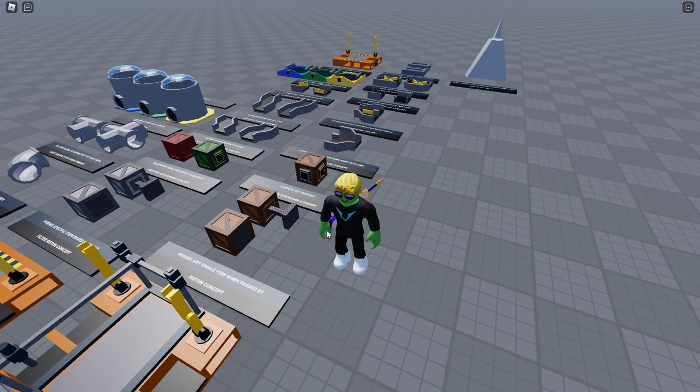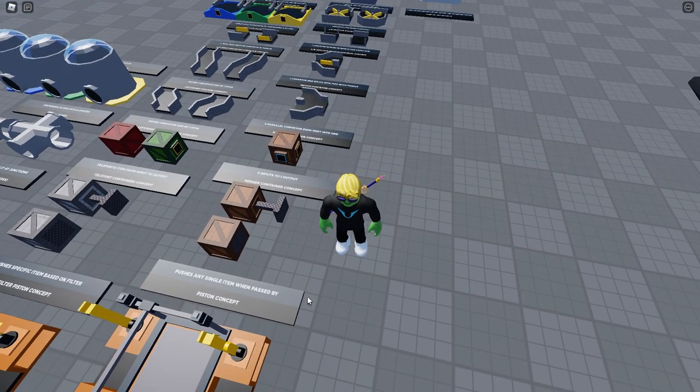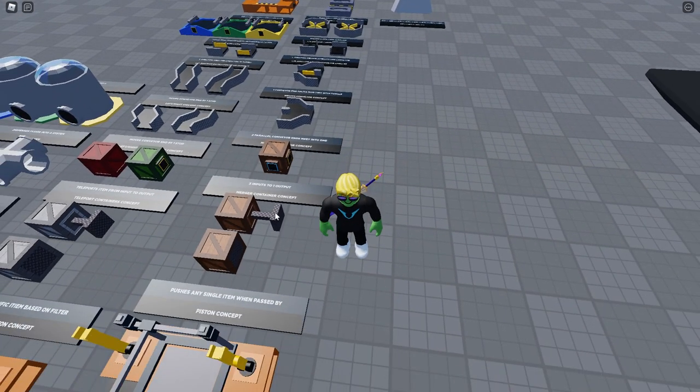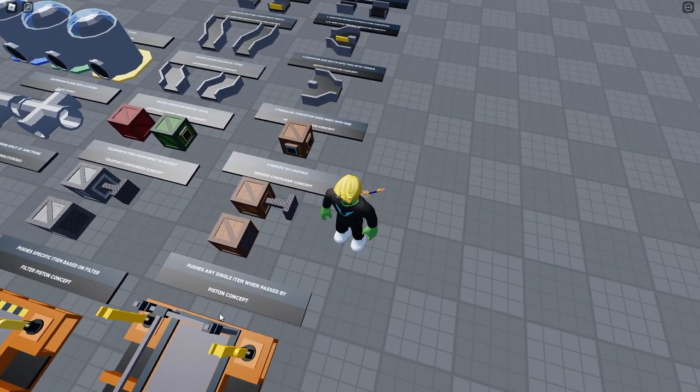This one is a piston concept — whenever something goes by, it just pushes it, transferring items from one conveyor to another. I don't know how well it would work or what its applications would be, because if you wanted to move everything you could just use containers. I'm not sure of the specific use case for this piston.